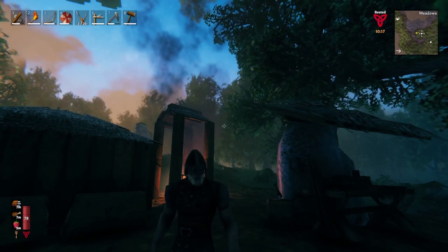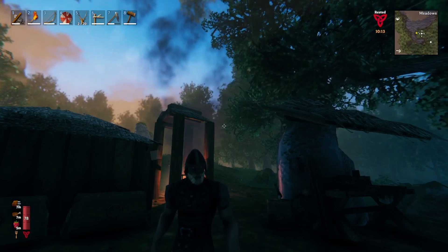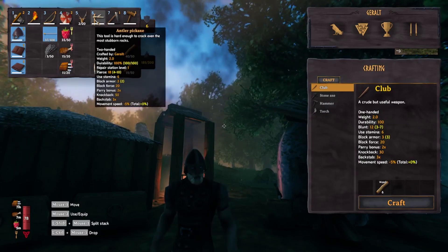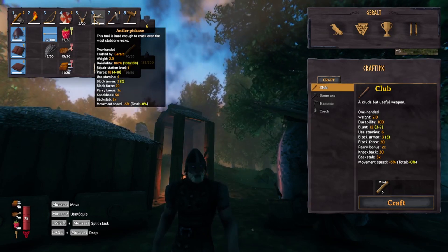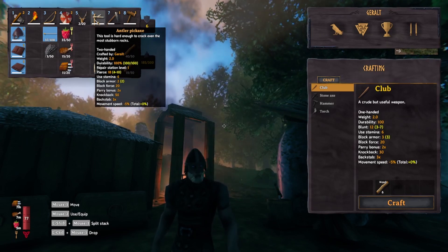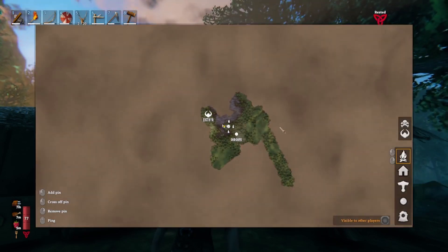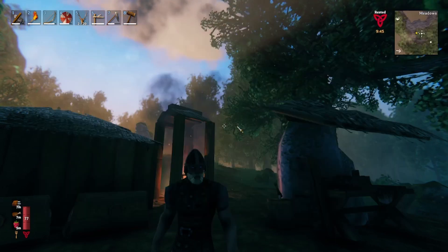This is going to be episode 5, Into the Black Forest. So if you watched the last episode, you know we defeated Eikthyr, and it seems like I already crafted an antler pickaxe. So that's step 1, and the next step is going to be going into the black forest. We need to find that because I have not found a black forest biome in this world yet. I'm going to probably head straight east for a while and circle back and see if I can find it.